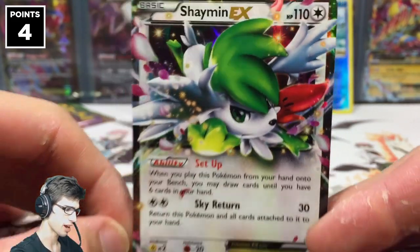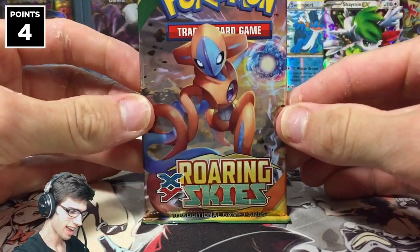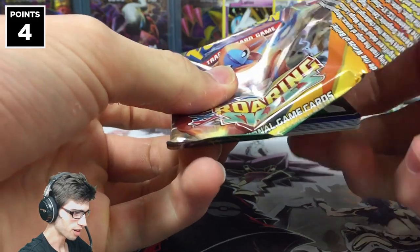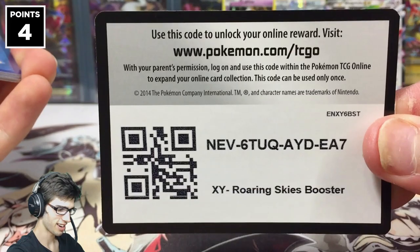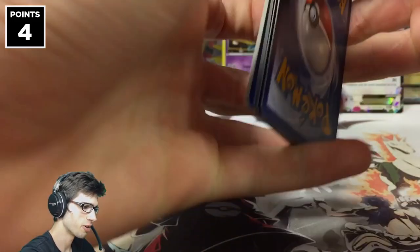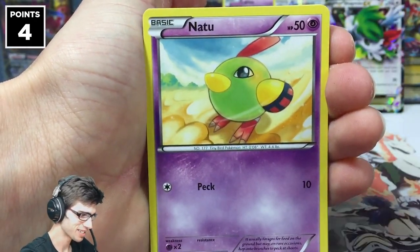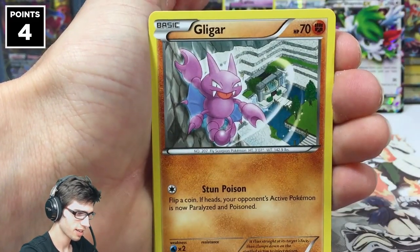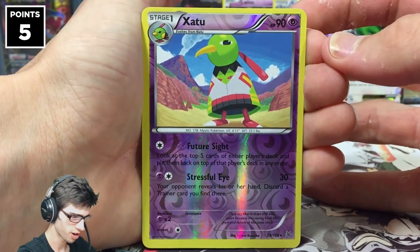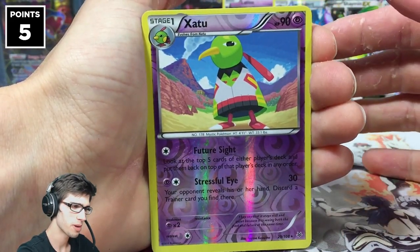That is absolutely amazing. We'll sleeve it after the opening, so keeping it nice and glossy for now. Next pack is Deoxys. Wow — Roaring Skies came through again! We got Shuppet with Flare, Natu, Spearow, Meowth, Gligar, Ultra Ball, a Latios Spirit Link, Double Dragon Energy, and a Xatu that is a reverse rare — another point on the board. Shaymin was three points, so that's four, now five.